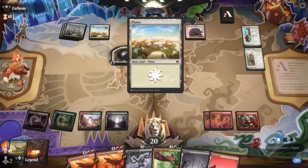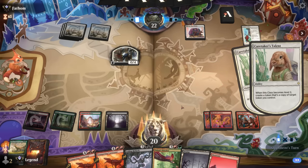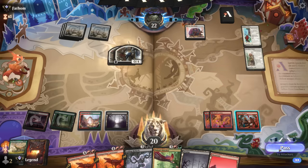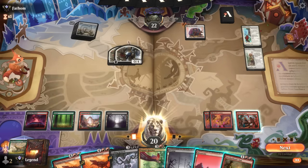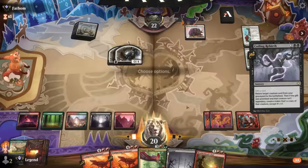Now that our opponent only has one mana available we don't need to worry about instant-speed removal anymore. I'm pretty sure we can win with what we have going on. So — Rebirth back Galta.